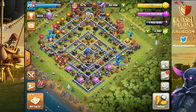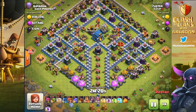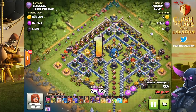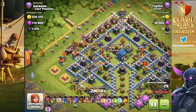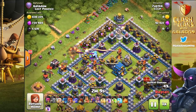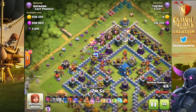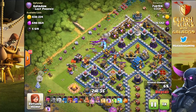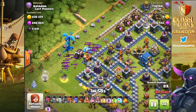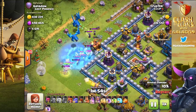Inside the clan castle I put one ice golem, two witches, and a goblin. I also moved some of the teslas around a little bit, because I realized players are not going to be coming from the bottom — despite how the base is designed — nobody's going to fall for that.